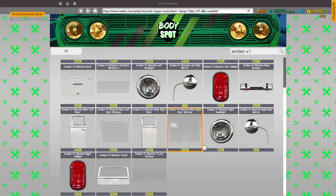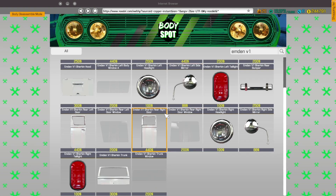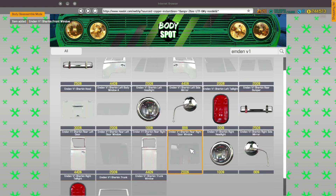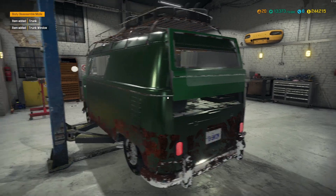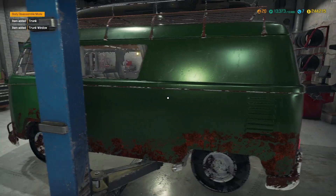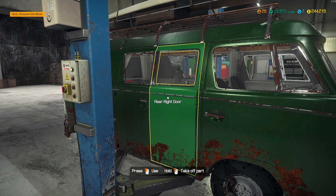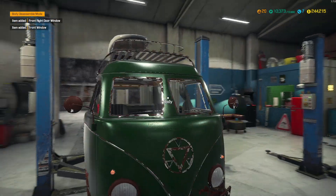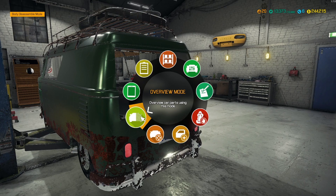Need the trunk. Then we need rear right door and we still need the front window — so front window and rear right door. There we go. Going to the other side of the car was confusing as to what was going on there. Alright, let's get those old parts out and start putting the new parts in.